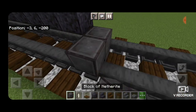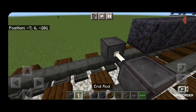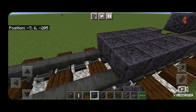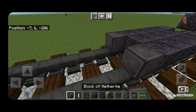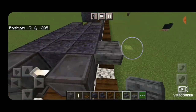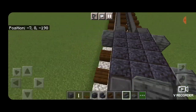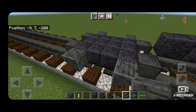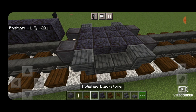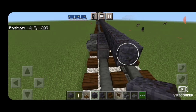On the next block down put a netherite wheel on each rail with an iron rod axle. Then a three by four of polished blackstone blocks and another set of netherite wheels with an iron rod axle. Then upside down deep slate tile stairs facing outward on each side. Then polished deep slate slabs across the bottom middle on each side. Then bring the middle row of polished blackstone blocks to the end of this truck and extend it another three.